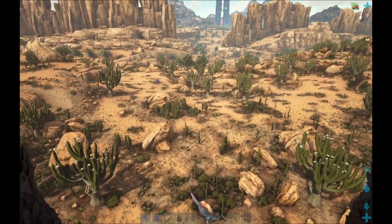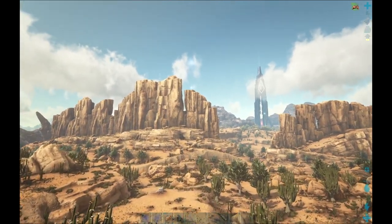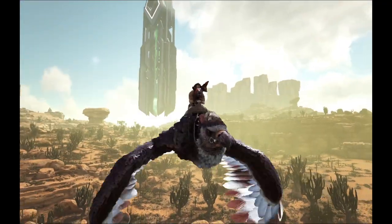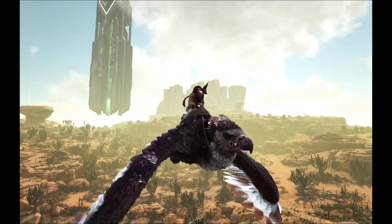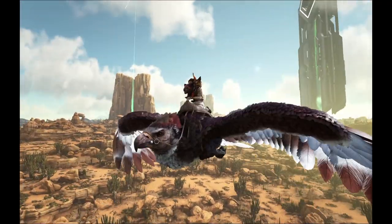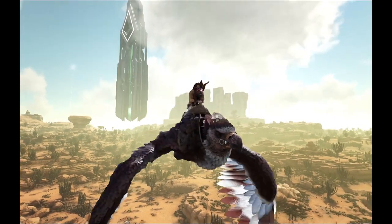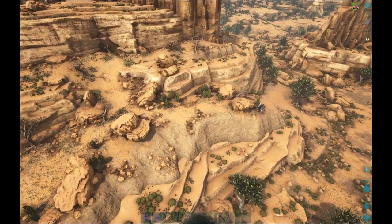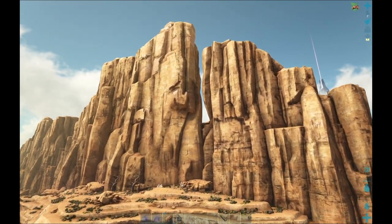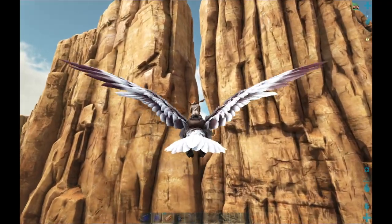That's essentially how a Dino Wipe works. If an event has come to an end on whatever server you're on and event creatures are still spawning in — you don't want Easter creatures, you don't want Winter Wonderland creatures, Valentine's Day creatures, Halloween, Thanksgiving, or Summer Bash creatures — you want the normal creatures. That's how you do it. Just that one command: destroywilddinos. And everything just spawns back in as a normal creature.